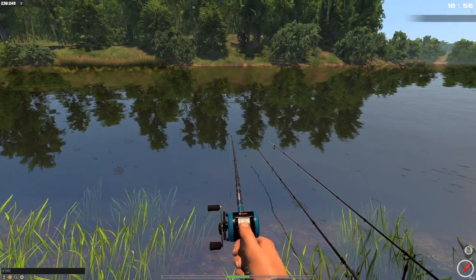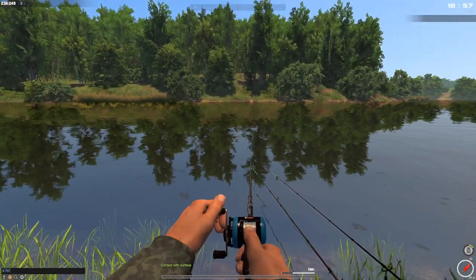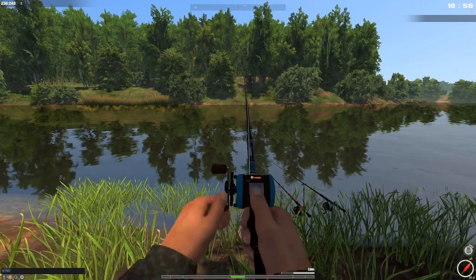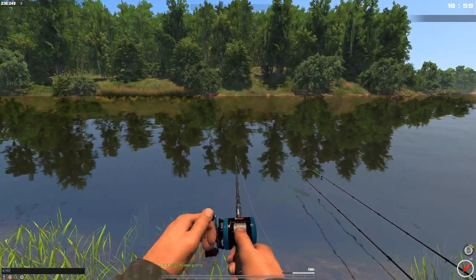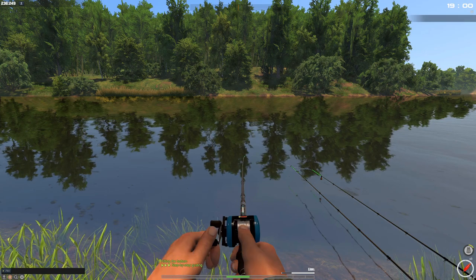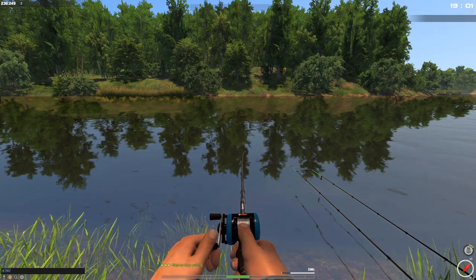What I did was reel in really fast, raise the rod, and start walking back. When the fish was taking out line I stopped, but as soon as it stopped taking line I walked back and retrieved at the same time — stupidly aggressive with it — and I landed it in about five seconds. That is another way of landing fish faster. I'm going to keep doing that and see if it really makes a difference.